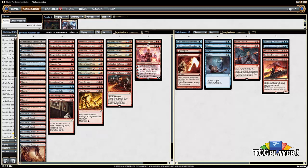Two Chandra, Torch of Defiance. It's great on an empty board — clearly you can use it as a removal spell. And once you get to seven loyalty and can ultimate it, the game pretty much just ends, since you often have spells you can cast. That's the main deck.